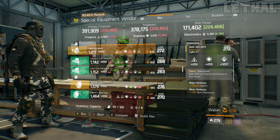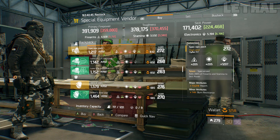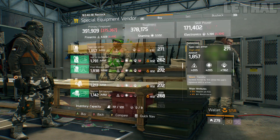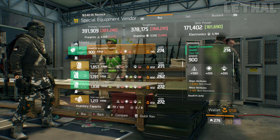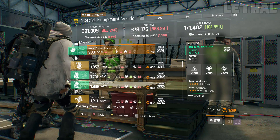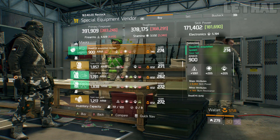The next couple items are non-classified normal gear for anyone coming back or new to the game. The first is this Dead Eye Mask with 1,261 firearms, 9,353 skill power, and burn resistance. If you want to make a PvP or PvE sniper build, using something like 5-piece Dead Eye with a reckless chest piece is a really good build.